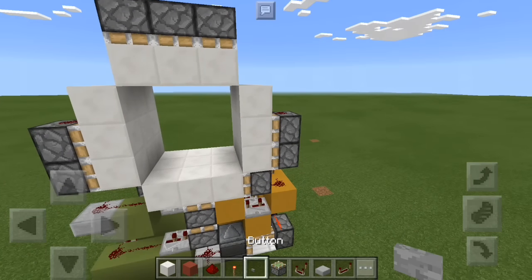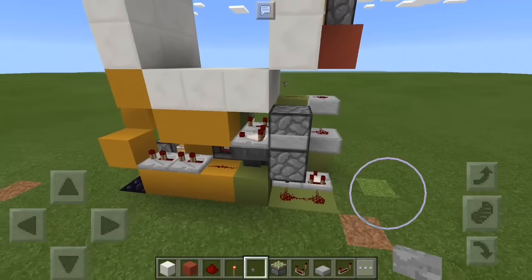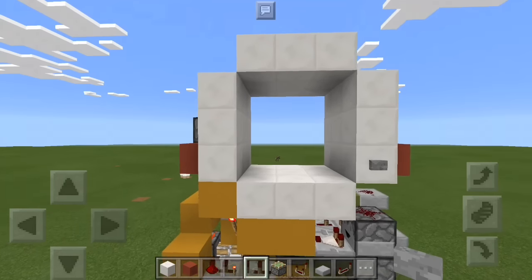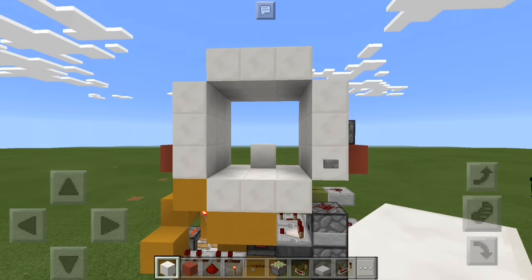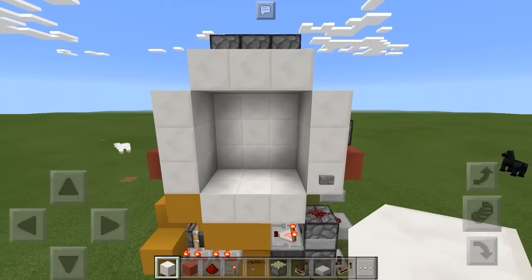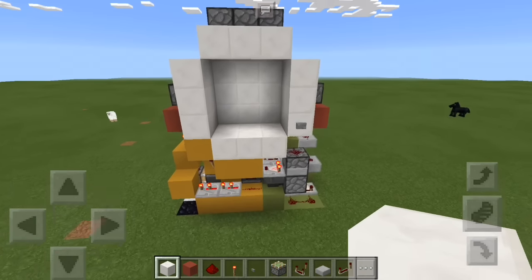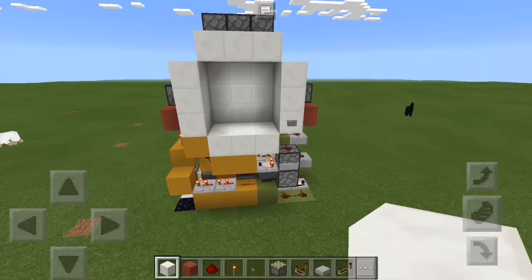That is it really, so this door should be functioning. Put power to this dropper right here — any way you want to do that, I'll put a dust on top of it and a button right there. And now it will shut and it opens. Simple as that! Anyways guys, if you enjoyed the video and found the tutorial helpful, please leave a like and subscribe — it helps out my channel. Feel free to share this video with any community you can think of. Anyways guys, I will see you next time, have a nice day, bye!